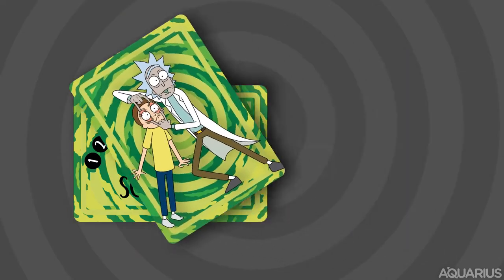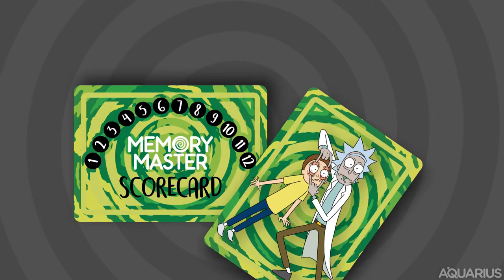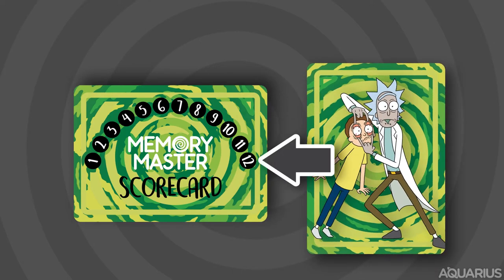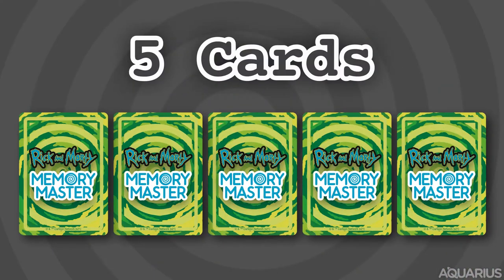Each team gets a point tracking card and a marker card. Use the marker card to indicate how many points the team has earned throughout the game. Shuffle all of the Memory Master cards and deal each player 5 cards face down.